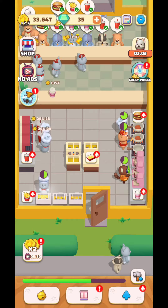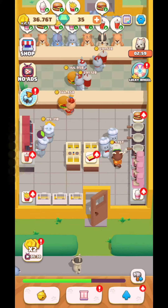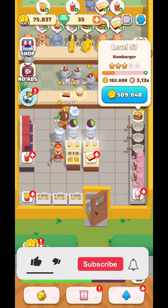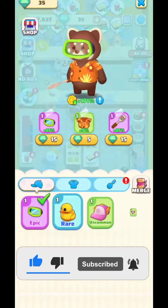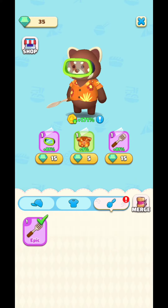You're going to have a boost in this game for the next five minutes every time you watch an ad. So you're going to need to increase things like hamburgers, for example, and ice cream — you get the idea.